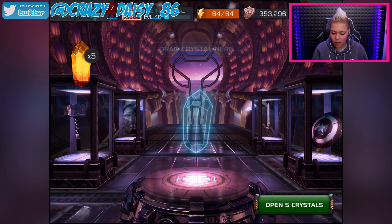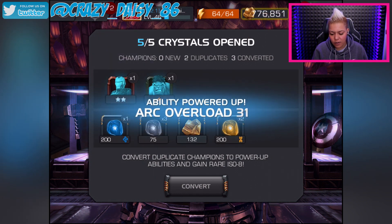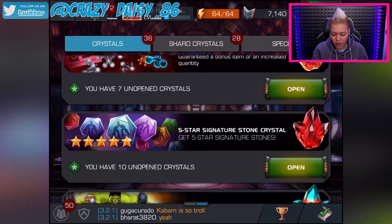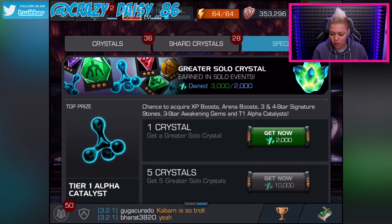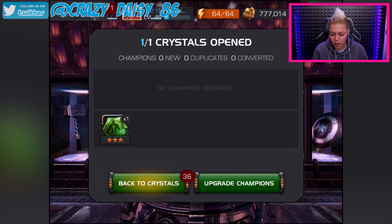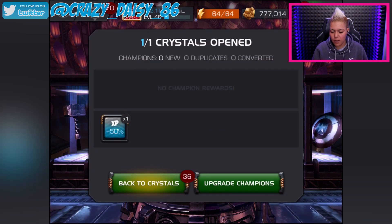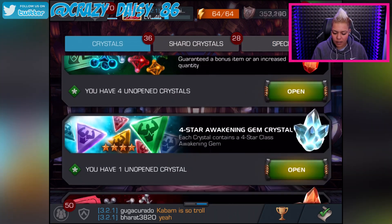It's daily crystals, we've got five of those. See if we can get a three star. Nope, didn't think so. So that's those done. Have I got anything else? Oh, let's open these specials - get one of those. And I think I've got one of the lesser ones, let's just pop that open. So nothing interesting out there. Oh, that iClass item use. So yeah, that's that done.